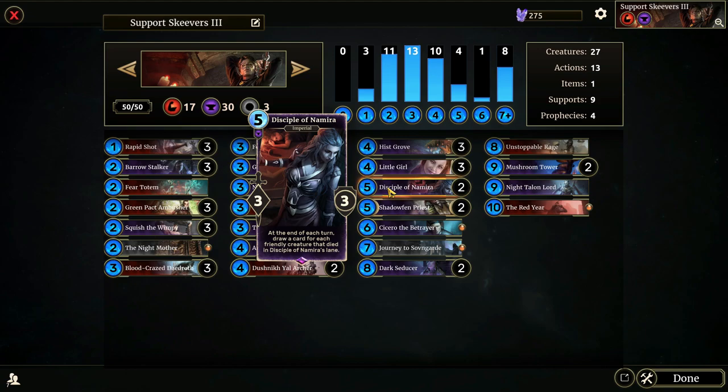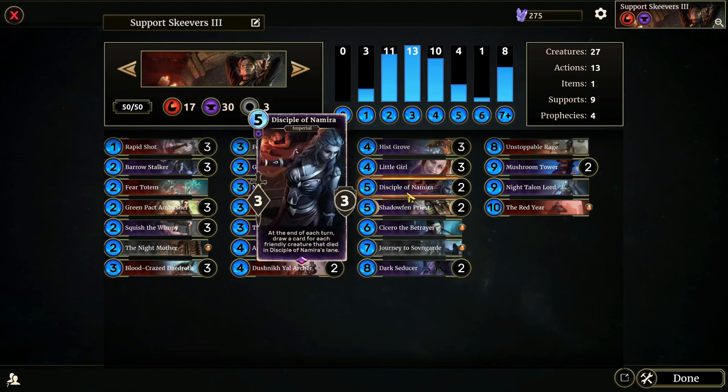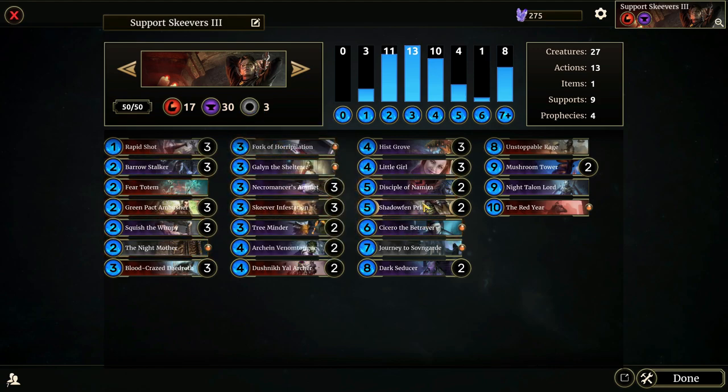Disciple of Nomura — at the end of each turn, draw a card for each friendly creature that died in Disciple of Nomura's lane. This card used to be disgustingly overpowered, but it really helps us draw cards now. We've got our Skeever Infestations and Betray, so a lot of cards are going to be dying. It is a 5-cost though and its effect is conditional, so I'm only running two. If you have three of these in hand at once, that's not helping anybody — two is a good number for cards like this.